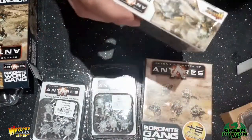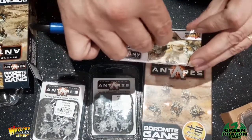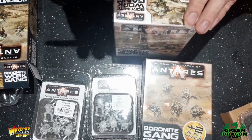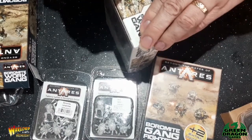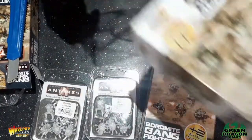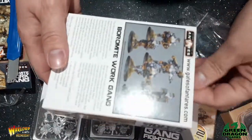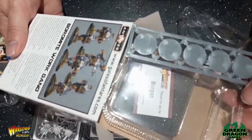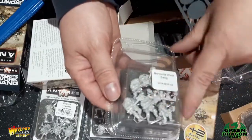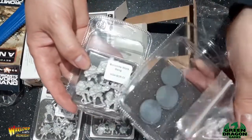I don't think you get dice with the new ones. When they first brought out Antares they did supply all the dice with each box, which I thought was a good idea, but as they sell them in sets of six to twelve now I don't think they do it. So let's open this one - this is a work gang. There you go, there's no dice in there and the bases are on the sprue. With the old packaging, the bases are all separate.